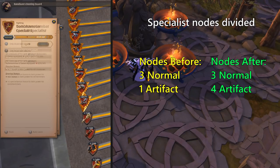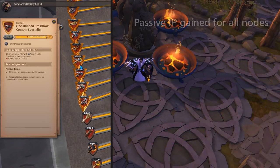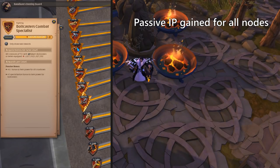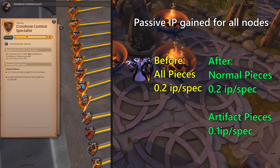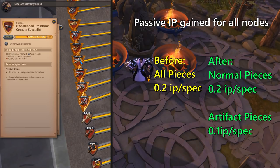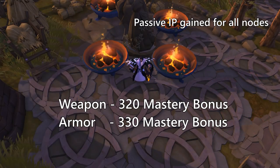This is the same for all weapon lines. When it comes to the armors, there are a total of 8 nodes. There was also a change in how much extra item power the entire weapon tree gets from gaining spec in a node. Before the update, you would gain 0.2 item power per spec for all nodes. This was changed to 0.2 only for the normal pieces and 0.1 for the artifacts, meaning the maximum IP has increased to 320 for weapons and 330 for armor pieces.